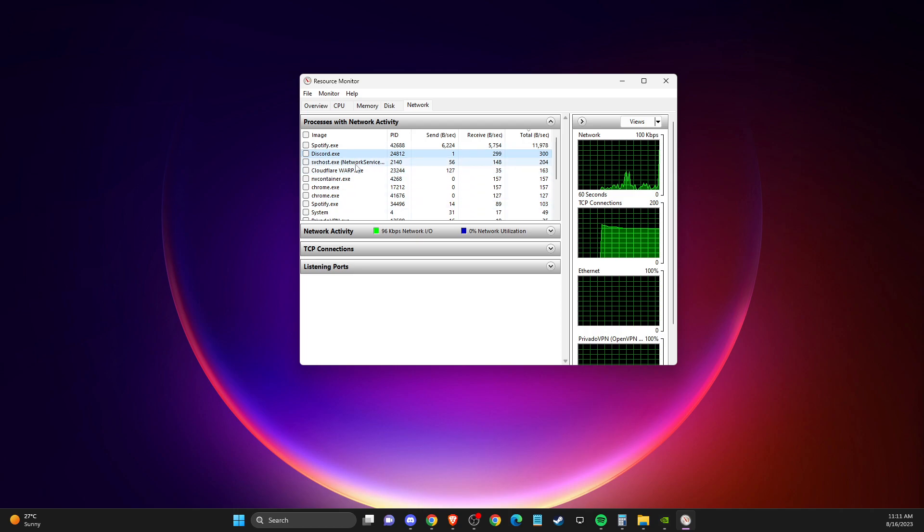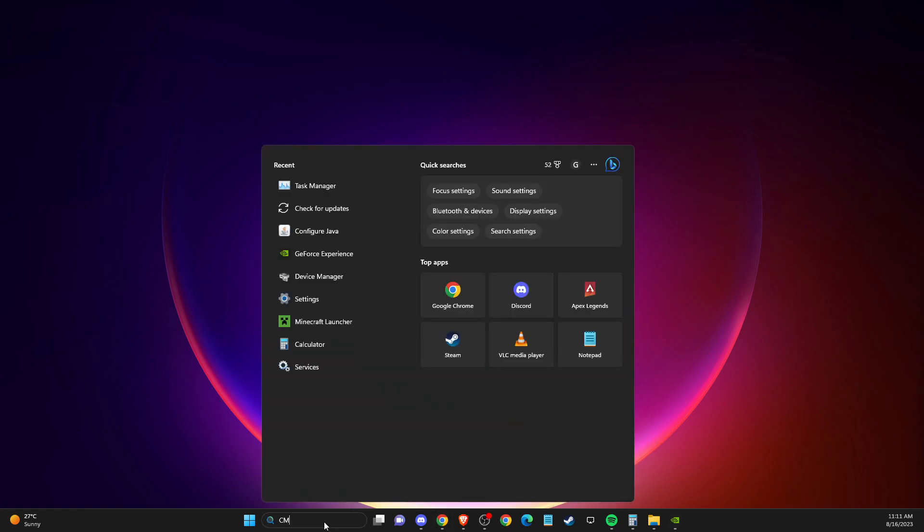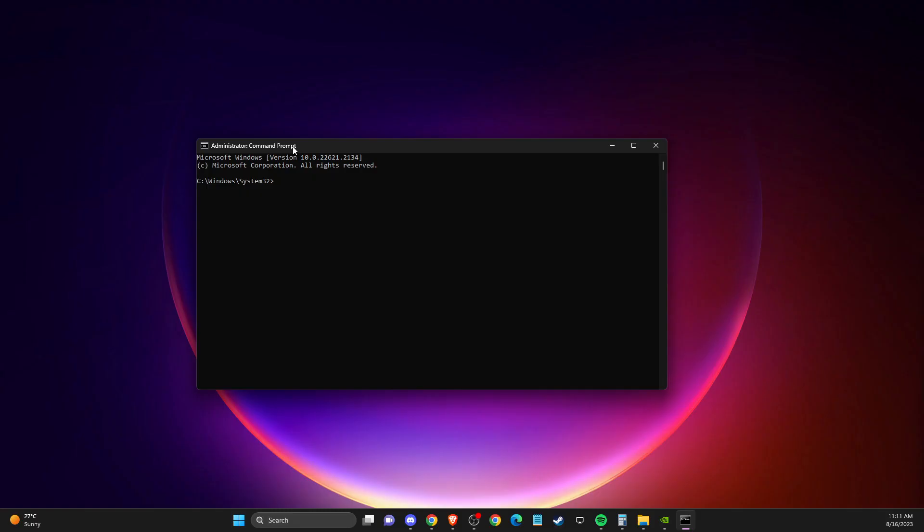After closing unused apps, open Command Prompt, right-click and run as administrator. Type 'ipconfig /flushdns' and press Enter, then enter another command: 'netsh winsock reset'. After that, restart your computer and check if you're still getting server lag or packet loss.